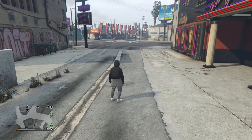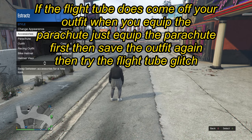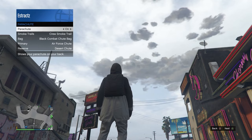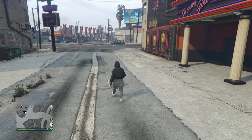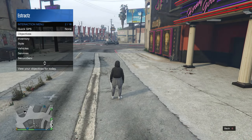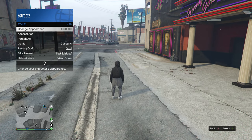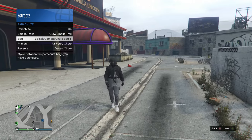For the final thing — the parachute — pull up your interaction menu, scroll down to style, scroll down to parachute, and make sure the bag is set to the black combat shoe bag with parachute set to on. If you don't have the black combat shoe bag, head to the gun store, go up to the front counter, go to parachute, go to parachute bags, and buy the black combat shoe bag. Then pull up your interaction menu, scroll down to style, scroll down to parachute, and make sure it's set to on.